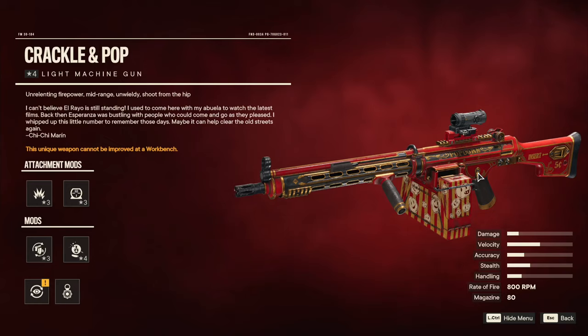Yo guys, what's going on? Shibuya Kuro, welcome back to the channel. Today's video, we're going to be looking at how to find the Crackle and Pop light machine gun, or unique light machine gun, in Far Cry 6. So without further ado, let's jump on into the video.